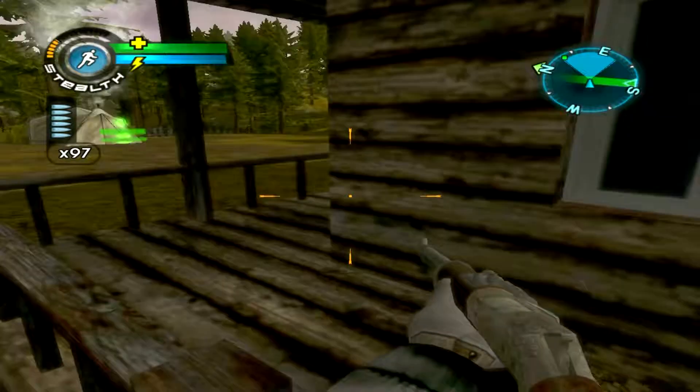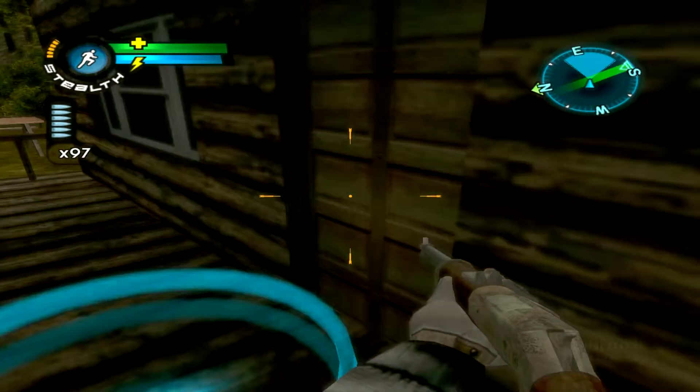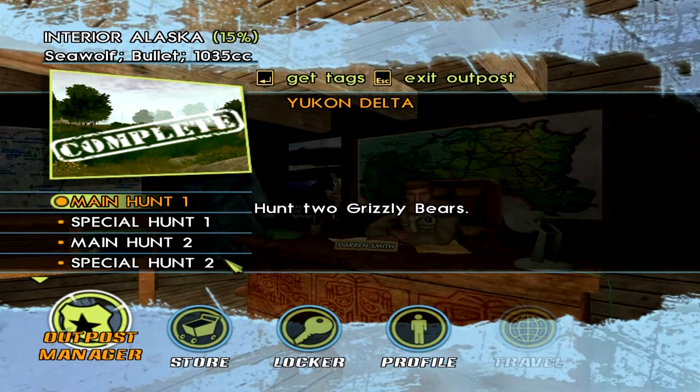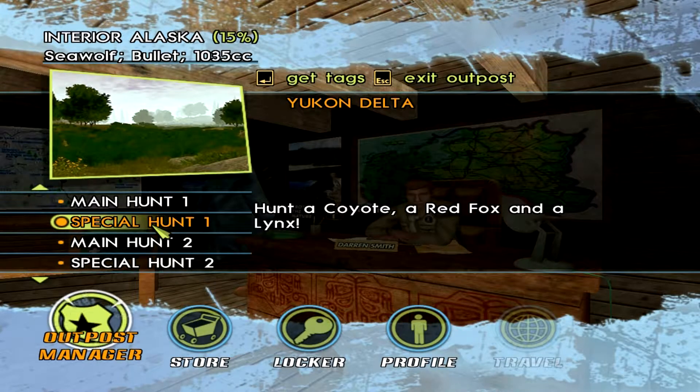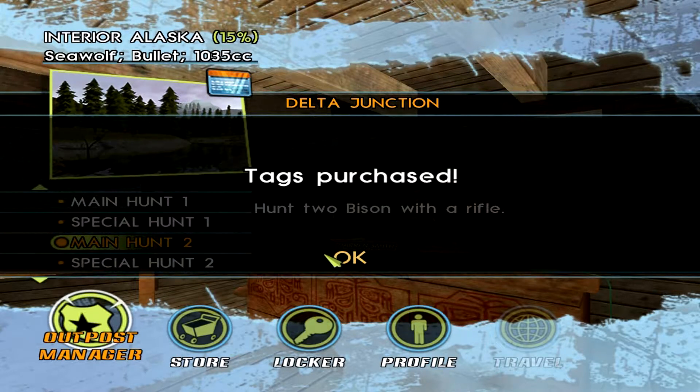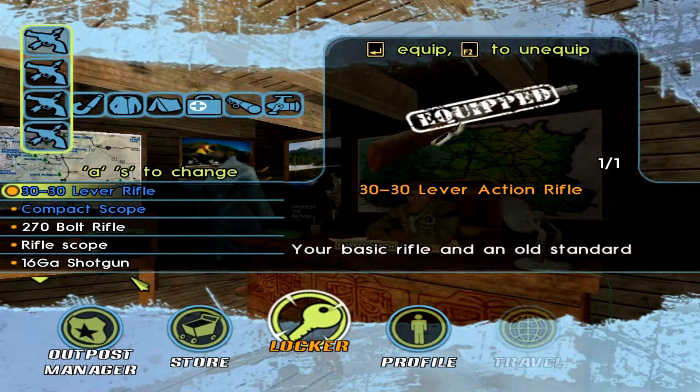Let's go back to the cabin and see what's next. Complete — sounds good. I got some more cash now. For this hunt I have to hunt a coyote, a red fox, and a lynx. But this other one here is two bison with a rifle — that sounds cool. Let's try that one out and purchase these tags.